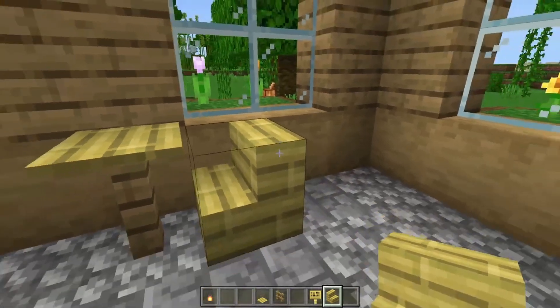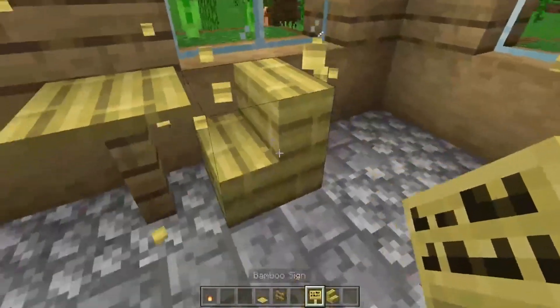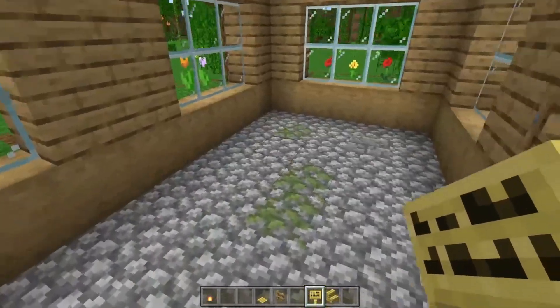Then place a stair block, and finally add a sign for the armrest — and that's how you get a chair.